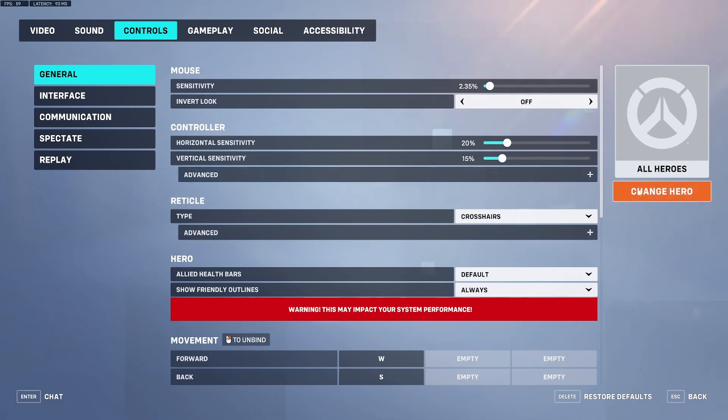Come over to your controls now. There's a bug with the controller somehow affecting the mouse and keyboard, so if you're on mouse and keyboard, you need to turn off aim smoothing and aim easing — make sure both of those are off. You can turn on force keyboard and mouse user interface. Just to be safe, turn those to zero. If you're a console player, this is for PC so don't worry.